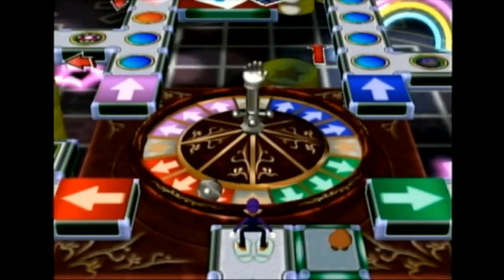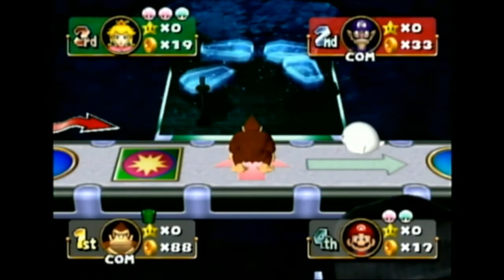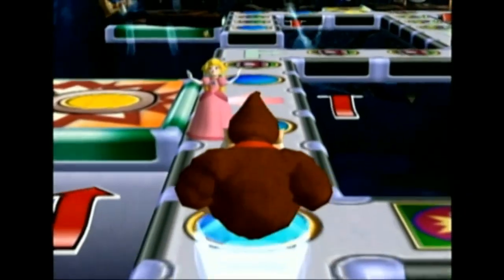Every board has a special event which can turn the tide of battle. Use events such as the Phantom Train on Boo's Haunted Bash to your advantage, and you'll separate yourself from the pack.